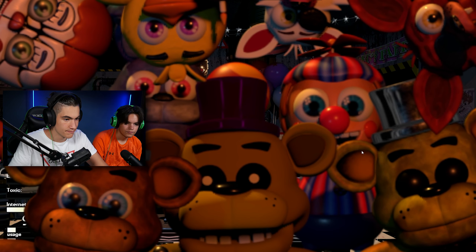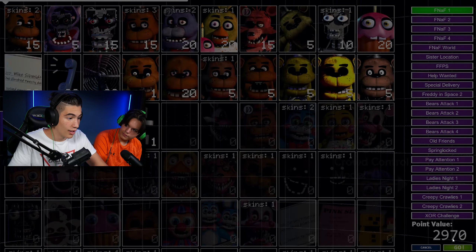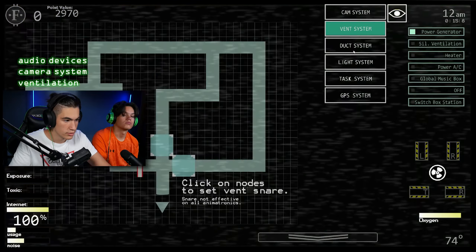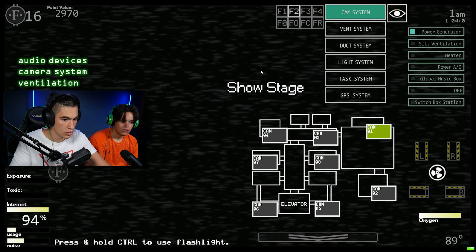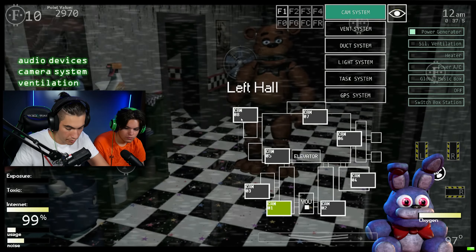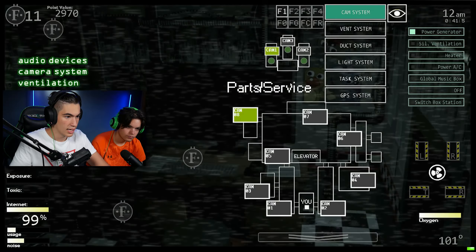Where is the flashlight? Holy crap, audio on floor three — how do you do that? How do I use an audio lure? This is too much, I don't know what to do with him. 1AM! We got to 1AM! My goal is to get to 2AM. Bonnie — close the door because we didn't have him until now.